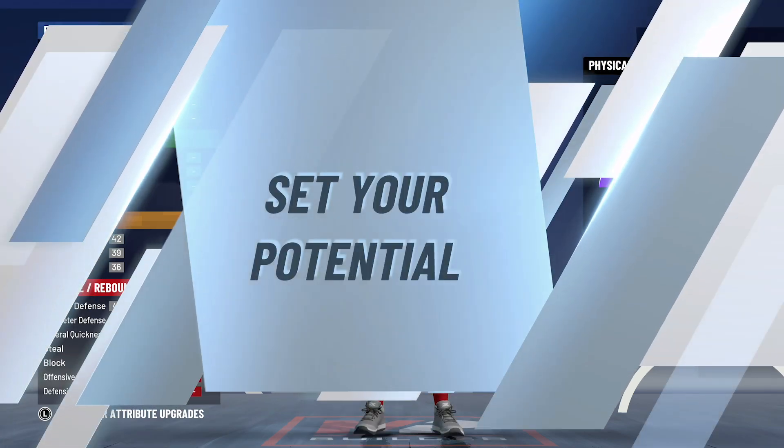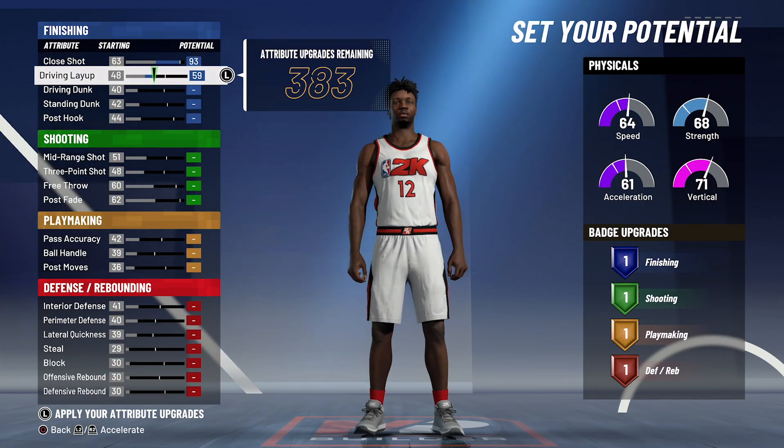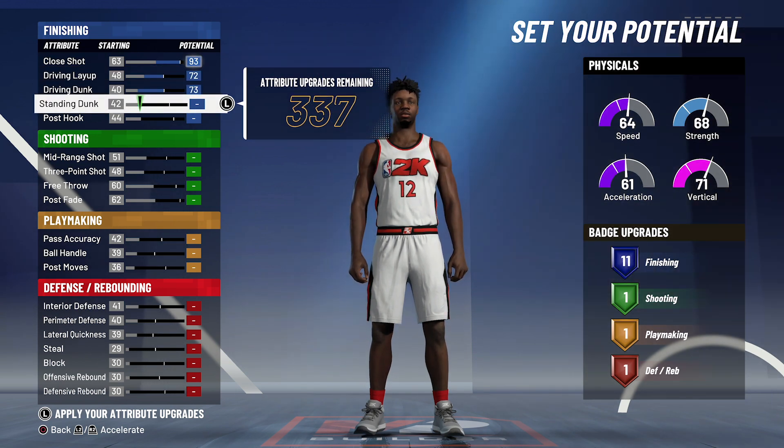For the attributes, you're going to bring your close shot up to the max at 93, bring your driving layup up to the max at 72, max out your driving dunk, and bring your standing dunk up to a 60. That's going to give you 12 finishing badges.